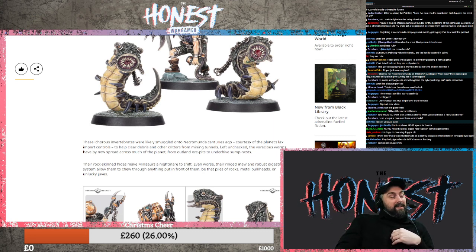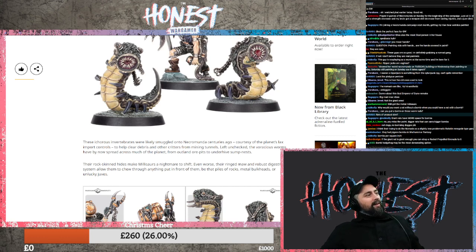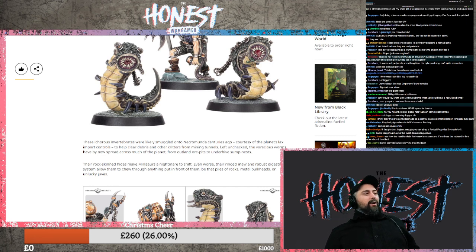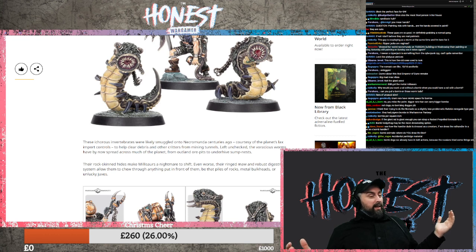They had pigeon bombs in Warhammer Fantasy - that was actually really cool. They should bring that back. They should bring back a lot of medieval nonsense. They should have donkeys available. A donkey is like - if you were going into battle, you would probably ride a donkey versus not riding anything. Obviously you'd want a horse or an elephant, but you would probably settle for a donkey.